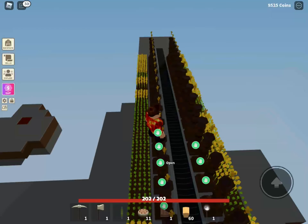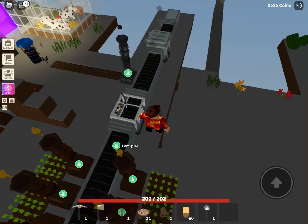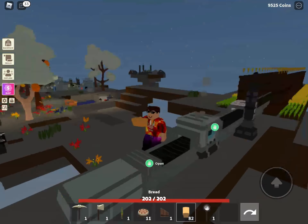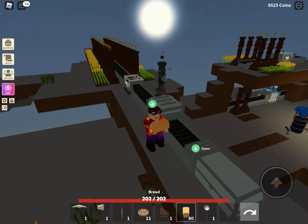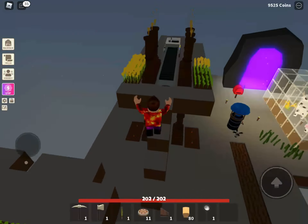This is my bread farm. These are wheat totems you can find in the lobby. Wheat seeds drop into the conveyor. This is a processor set for dough — cookie dough — you get bread. I got bread for days. I'm not kidding, I got bread for days. I can munch on this for days.